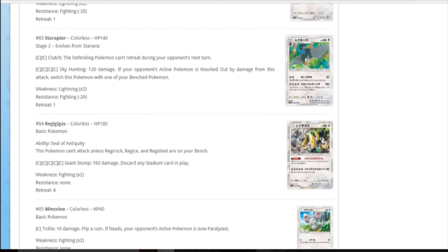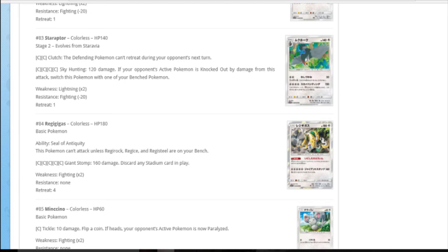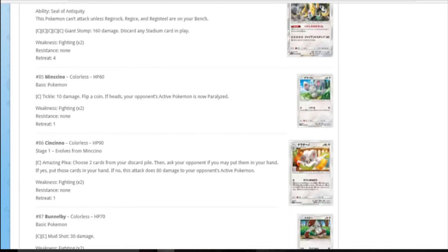Regigigas is a 180 HP basic. Ability: this Pokemon can't attack unless you have Regirock, Regice and Registeel on your bench - so it's just got to be a Regideck. Five colourless for 160 and discard a stadium. It's got to be powered up by Shining Mew for double DCE. Registeel can power it up since it attaches basic energy. It could work with Garbodor to lock abilities, but they'd just Garbodor and shut the ability door - if they Field Blower you can't attack. Game over.